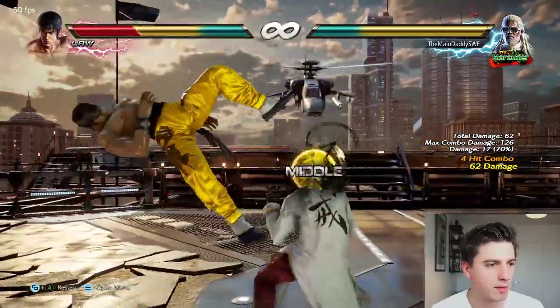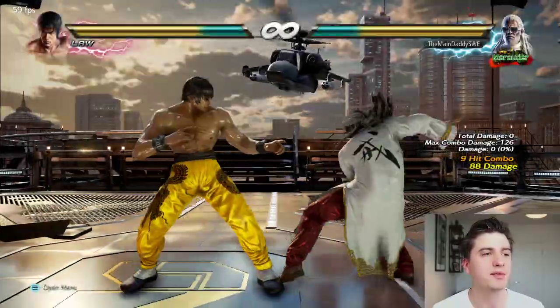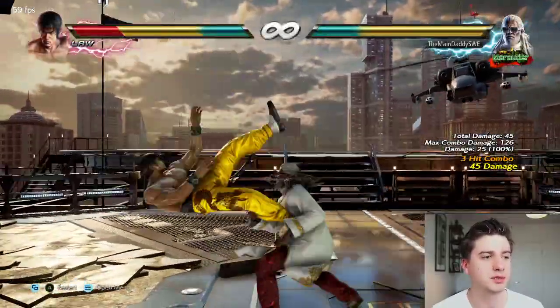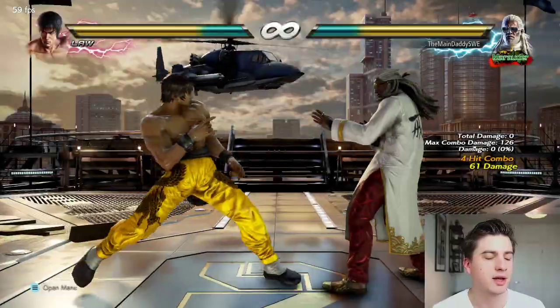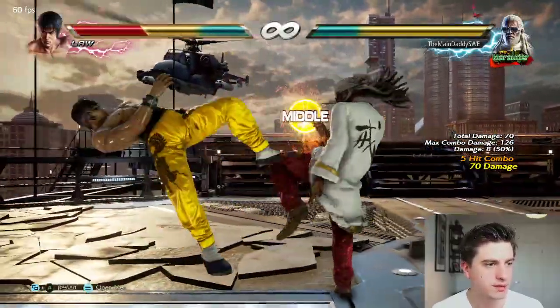It's not super strict — you have a couple of frames of leniency, but that's the timing you need to use. Boom — and you'll get the max damage. The up-forward 3 does one more damage than doing a delayed hop kick; it should do 17 damage, as you can see.